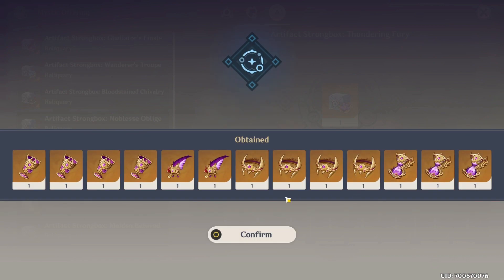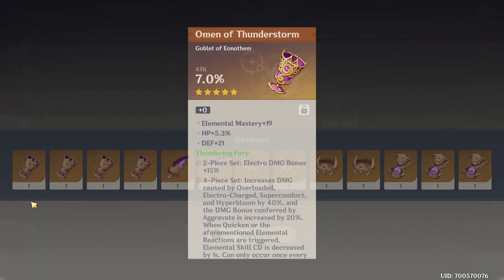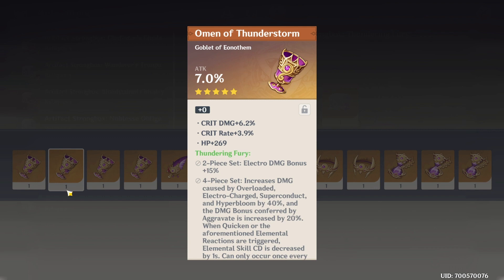We have more goblets this time, and also four circlets. We still have three sands, but this time we don't have any flowers. Let's start from the left side this time around. It just had to be attack, didn't it? Not good defense.